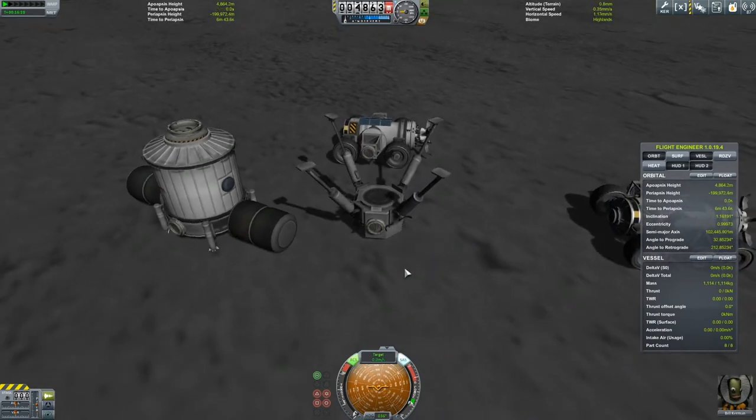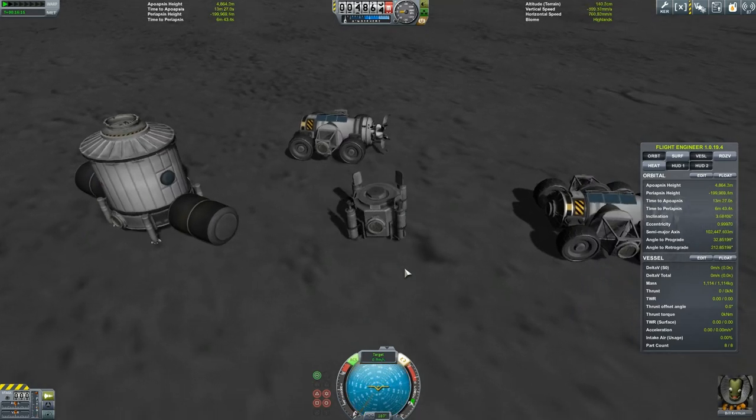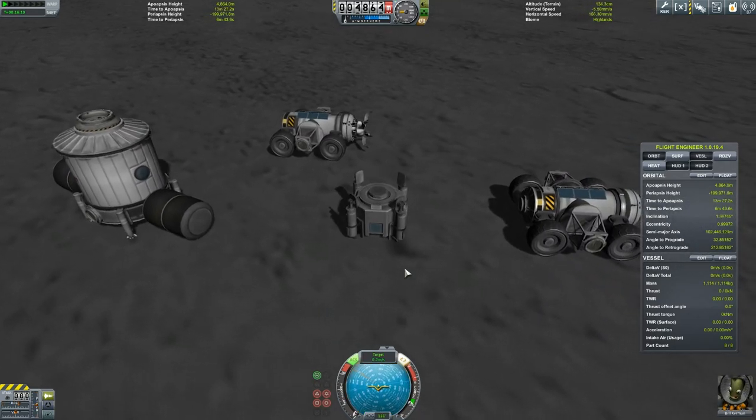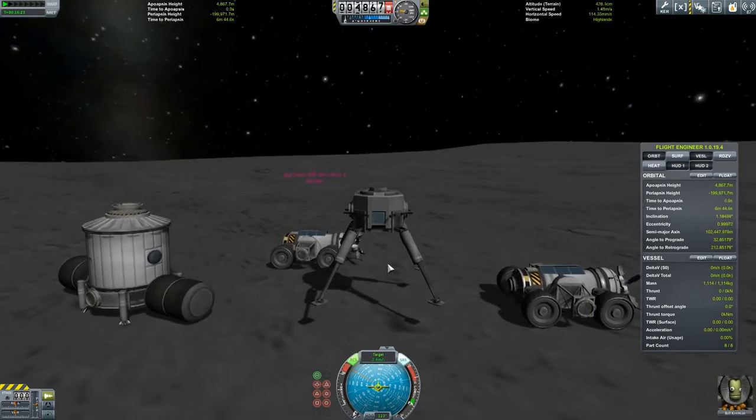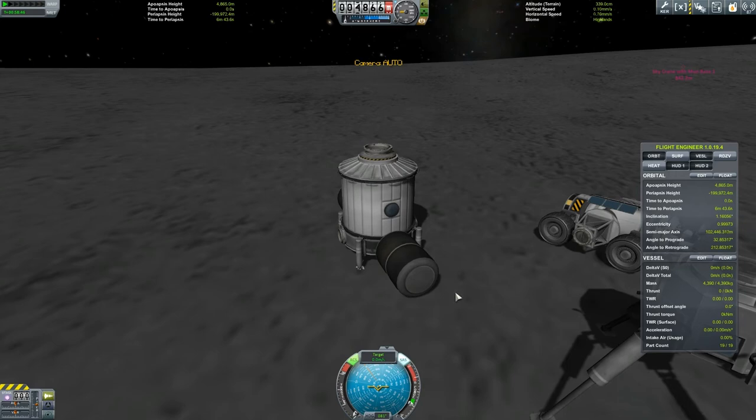I thought I was going to connect this part to my base but I actually had it upside down there. As it turns out, this doesn't become part of my base, but it's interesting to see nonetheless. Look at the propulsion on those legs - it almost takes it off into orbit again.